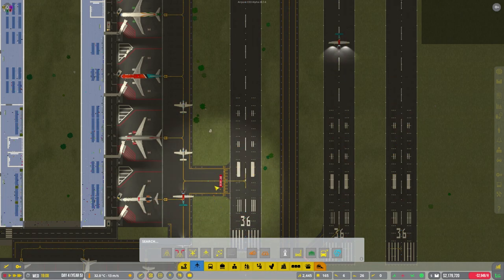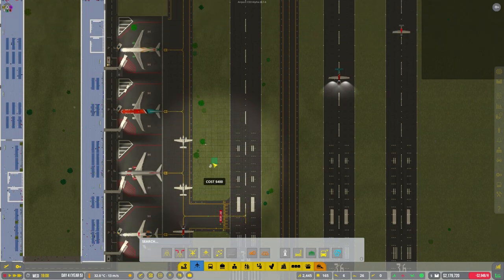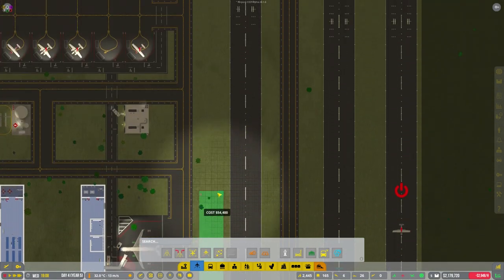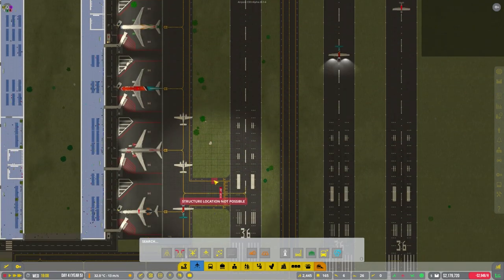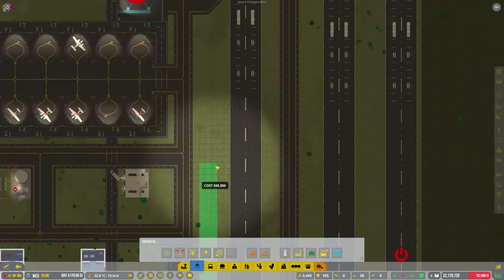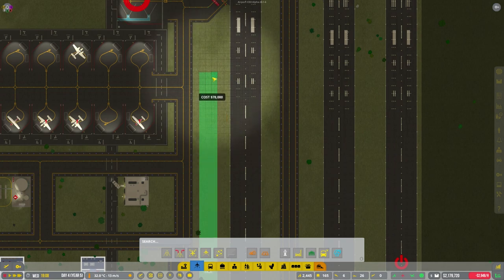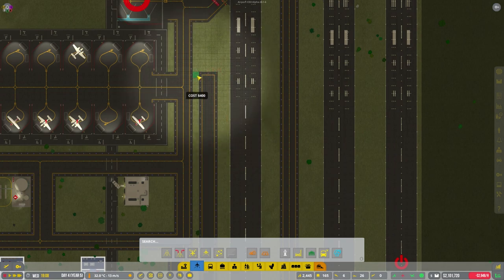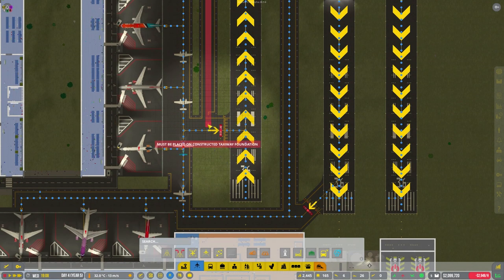Get this side joined up, and then put in taxiway foundation — put three up here as well so they've got another path. Maybe just to this bit here, then join that there. I'm not sure how this is going to work. I do apologize — if you think I'm doing something wrong, please leave any comments with ideas.